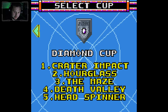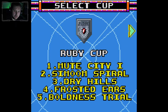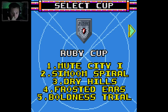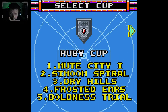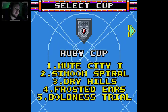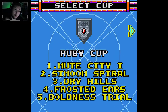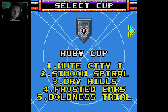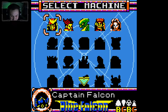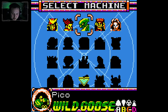What we have here — first, select cups. It looks like this is F-Zero GX cups: Diamond, Emerald, Sapphire, Ruby. I only saw these in GX as far as I remember. And we have Mute City 1, Sand Ocean, Silence, Spire, Dry Hills, Frost — I'm not really sure if these are tracks from GX or individual ones.